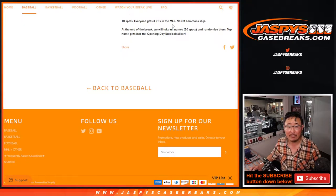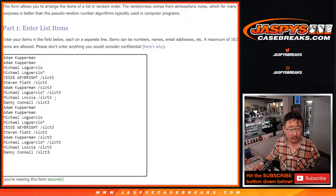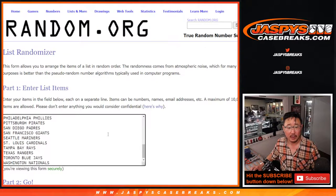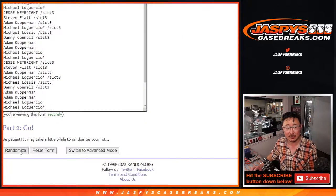We're going to take all 30 names and randomize them — we'll triple up your names. There's one, there's two, and there's three. All 30 teams are in, so let's do the break first. Let's roll it — randomize names and teams. Three and a six, nine times for names and teams.